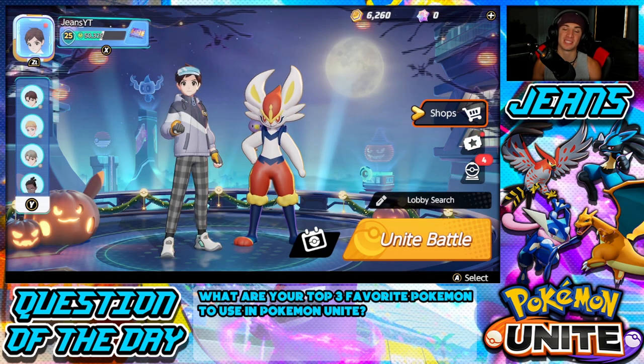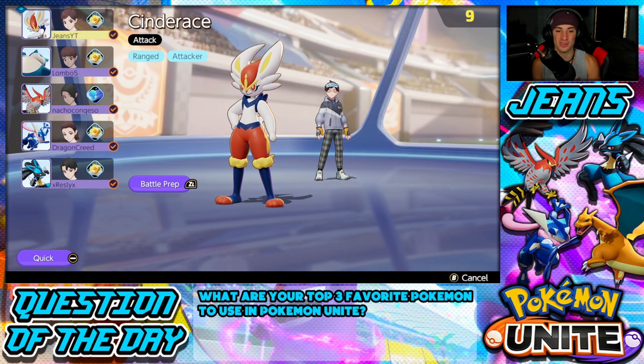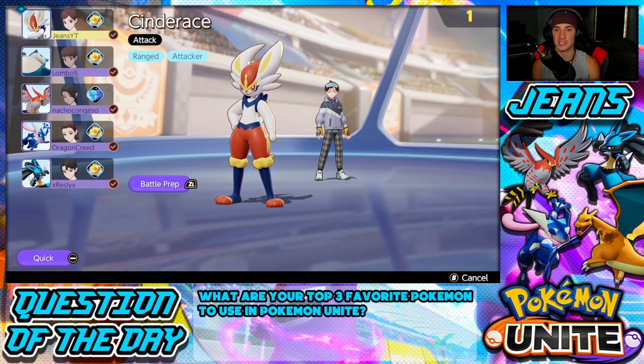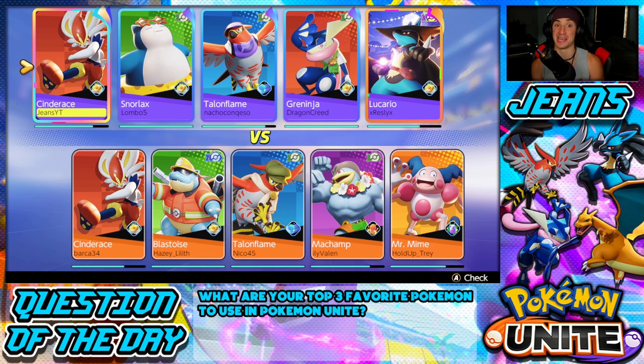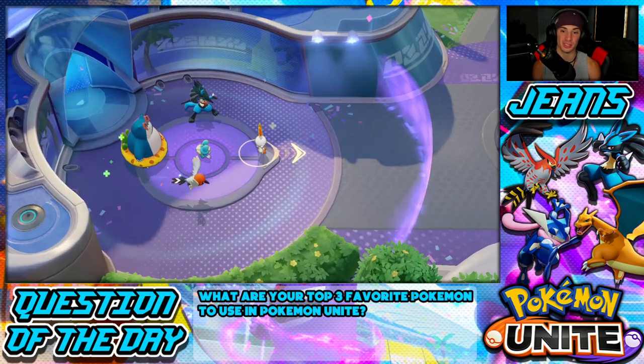Let's hop into some battles and showcase the best attacker to its fullest potential. In Battle 1 with Cinderace, I'm trying to get the jungle but we have a Talonflame on our team who might try to take it. Our battle item is the Eject Button — still the best in the game, great for escaping and pushing through walls, especially useful in the jungle. Our team's looking sick — Hawaiian Greninja, Halloween Lucario, really cool costumes.